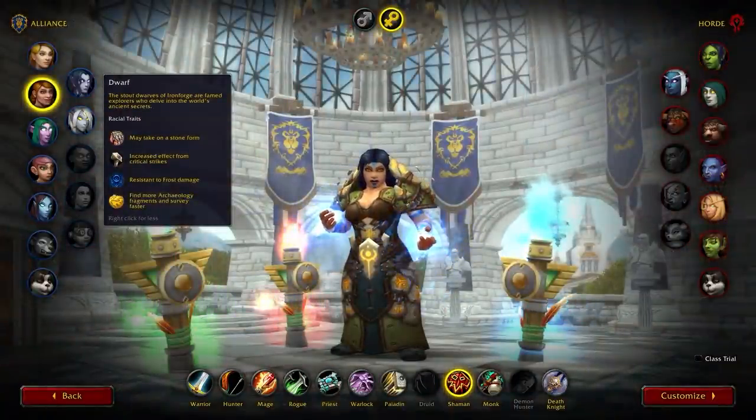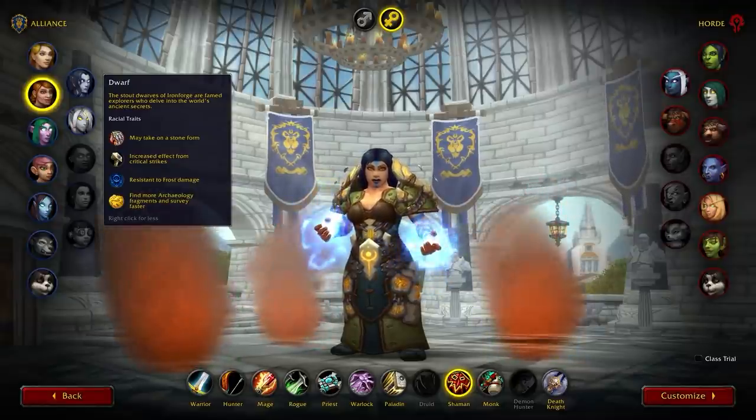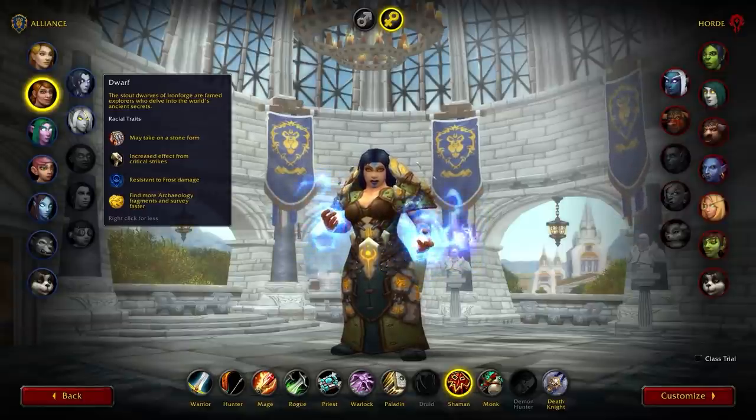As for Alliance, Dwarf or Dark Iron Dwarf will be your preferred choice. With the increase of Feral Druids, Assassination Rogues, BM Hunters, and having to deal with mind games, the dwarf racials are excellent against all of these.